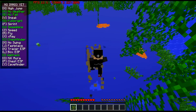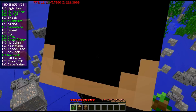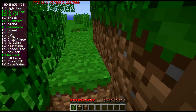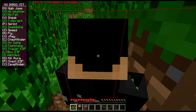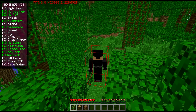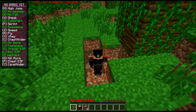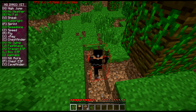Everything's pretty much self-explanatory. High jump makes you jump really high. Weather makes it so it's not raining or anything. No fall makes it so if you go up and come down, you don't die. Sneak just puts you on infinite sneak so you don't have to hold down a button.